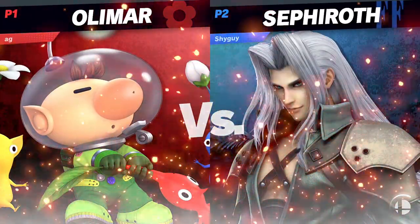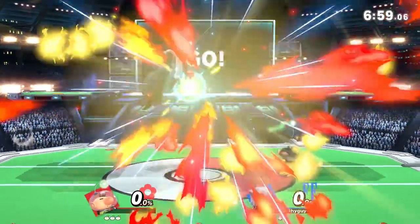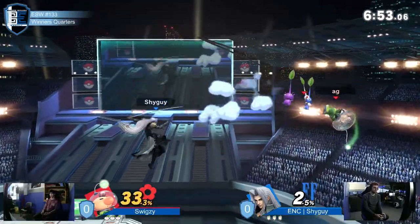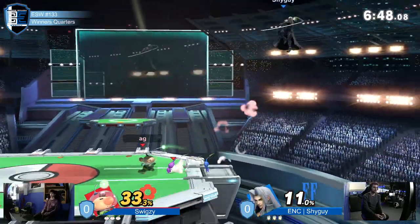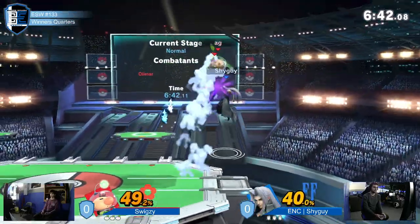You can really shake them off you and you can reach Olimar when he really doesn't think you should. That Nair is just so good - it immediately kills two Pikmin. Parrying the purple Pikmin just to keep the ledge, but the down tilt didn't quite get it. This Nair is actually so good in this matchup.